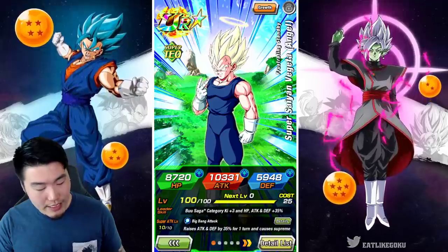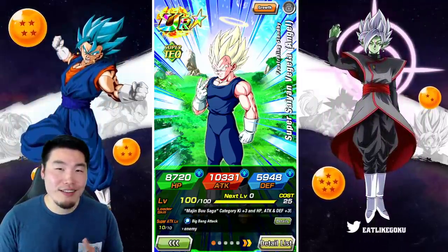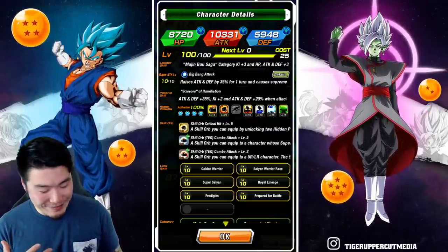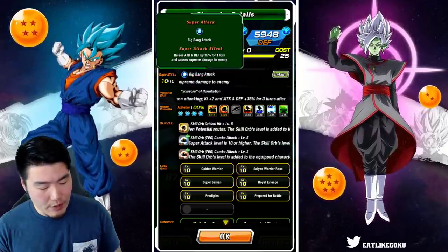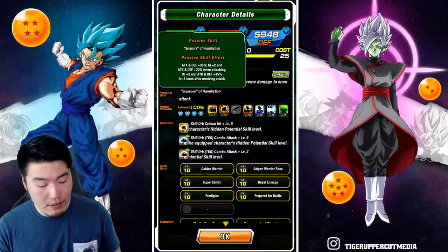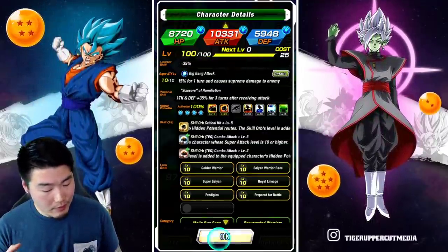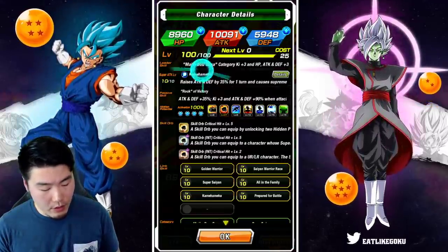The Tech Super Saiyan Angel Vegeta is the loser card for the global versus JP campaign — and honestly I want this Vegeta more than the Goku, and I think most people feel the same way, so both sides are probably going to try to actively lose to get him. His leader skill is Majin Buu Saga category Ki plus three, HP, attack, and defense plus 35. His super attack raises attack and defense by 35 for one turn and causes supreme damage.